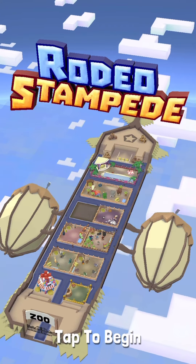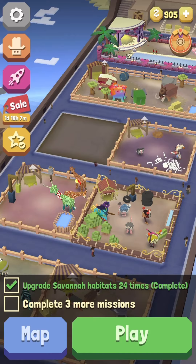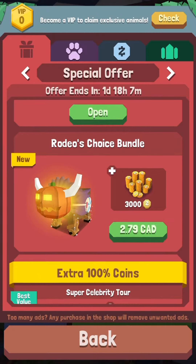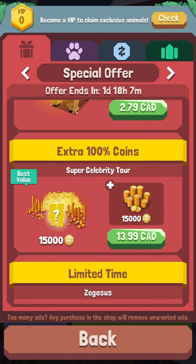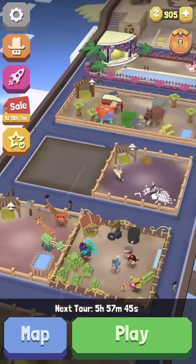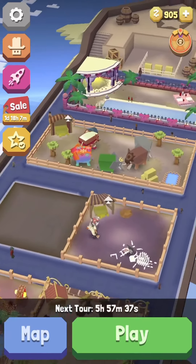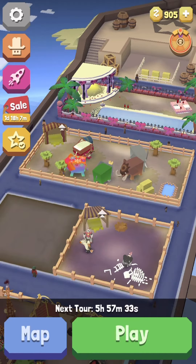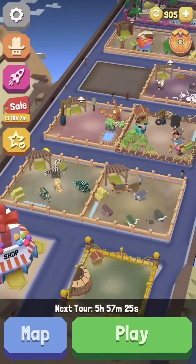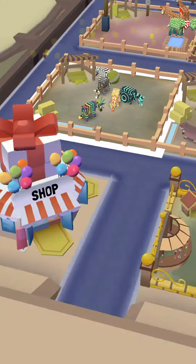They're not losing money. So let's hop into this quickly. This glitch will give you free money in Rodeo Stampede — as you can see right here, it's the coins. They can be used to upgrade your pens, which is pretty important and useful. Basically, this glitch skips the cooldown for when you open for business. As you can see, it says 'next tour in 5 hours 57 minutes.' The tours are what earn you money. The more animals you have in your zoo and the higher level your pens are, the more efficient this glitch will be.